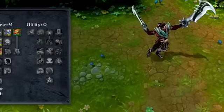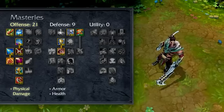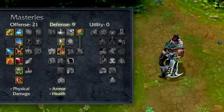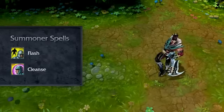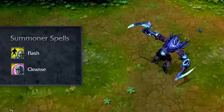For masteries, I recommend 21-9-0, focusing on physical damage increases in offense, plus bonus armor and health in defense. I recommend Cleanse and Flash for summoner spells, which will let you take out enemies and escape sticky situations.